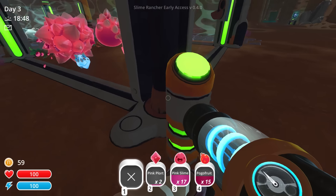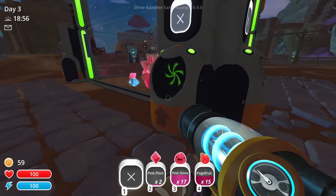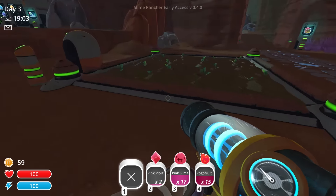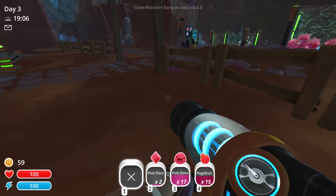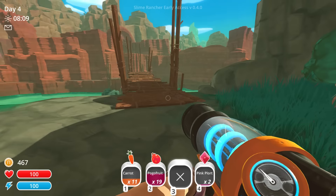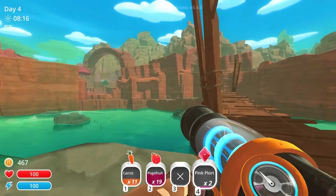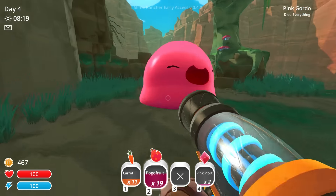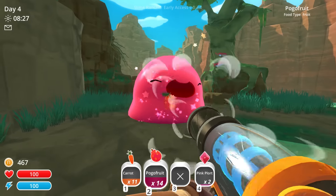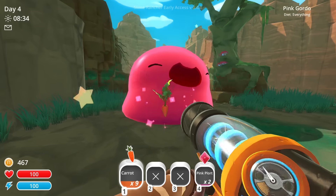A music box would be nice, but we can't afford it. Okay, so we spent all our money. Here is where we feed them, and here's where it will eventually collect all the stuff — very good. I'm gonna need a little bit more vegetation. Those are growing, so we gotta keep that in mind. Let's see if we can find some more carrots, and let's sell those while we're at it. It's a new dawn, it's a new day. Right over there is my farm. Here's one of the Gordos, which is like the super huge ones, and his diet is everything.